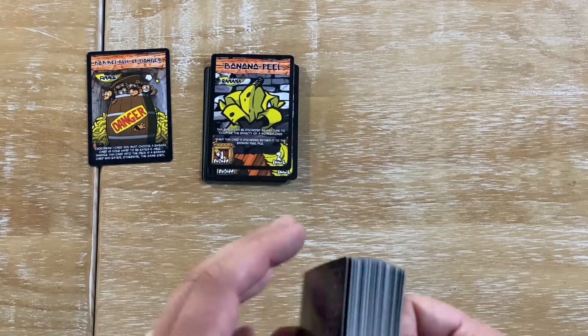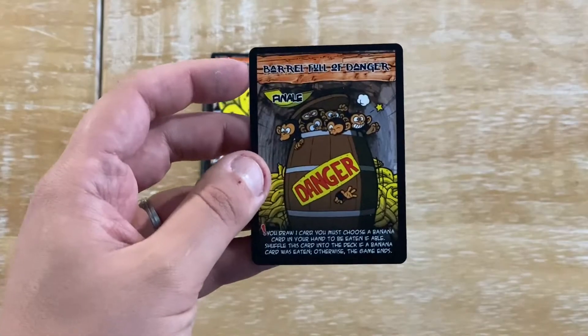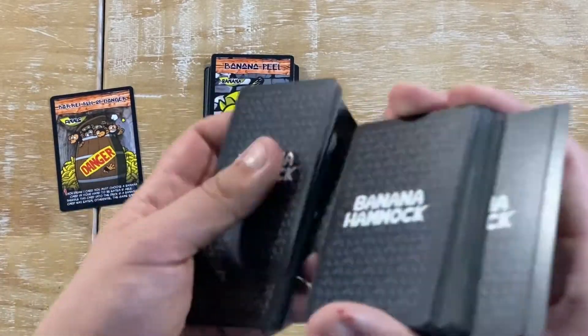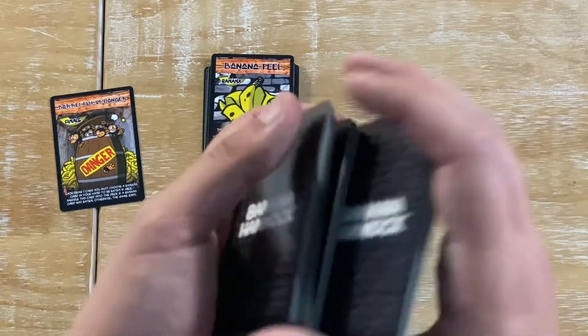You will then find the Barrel of Danger card, which is the card that can trigger the endgame, and put that to one side. Shuffle up the deck of cards and deal five to each player.